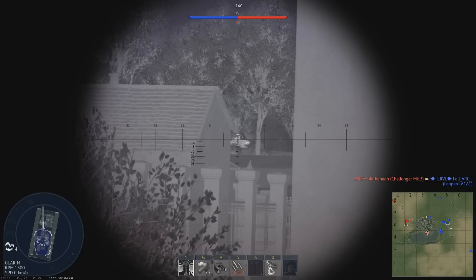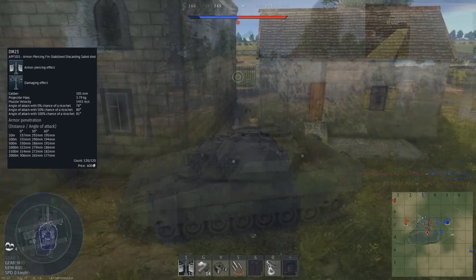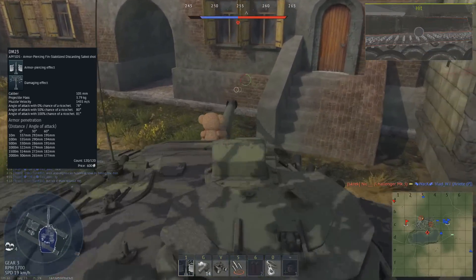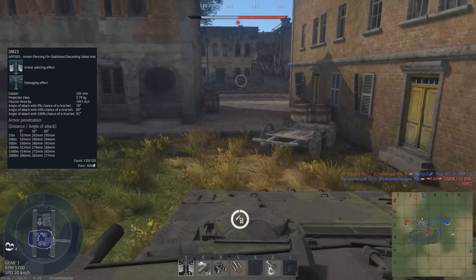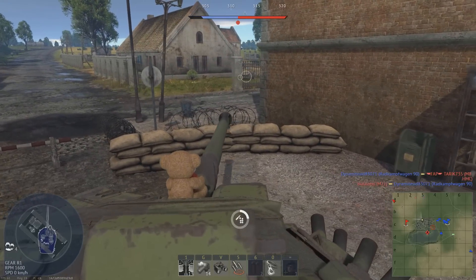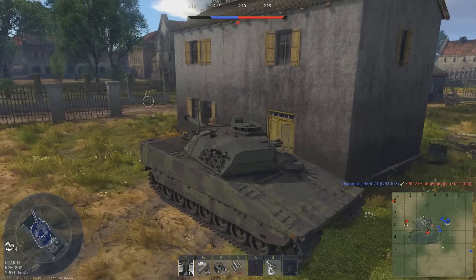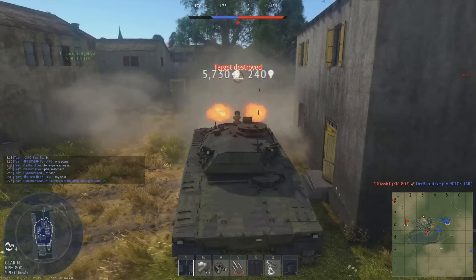The final and best performing round is the DM-23 APFSDS shell. It weighs 3.8kg, travels at 1,455m/s, and can penetrate 337mm of flat armour. Where it really excels is its penetration of angled armour — it can still penetrate 195mm at 60 degrees, and even at extreme ranges, the DM-23 penetrates 306mm at 2,000m. You also have a laser rangefinder for precise ranging in ground realistic battles, and an auto-laying ranging system in sim battles. Additional equipment includes a coaxial rifle-calibre machine gun and 14 smoke grenades firing 7 at a time.